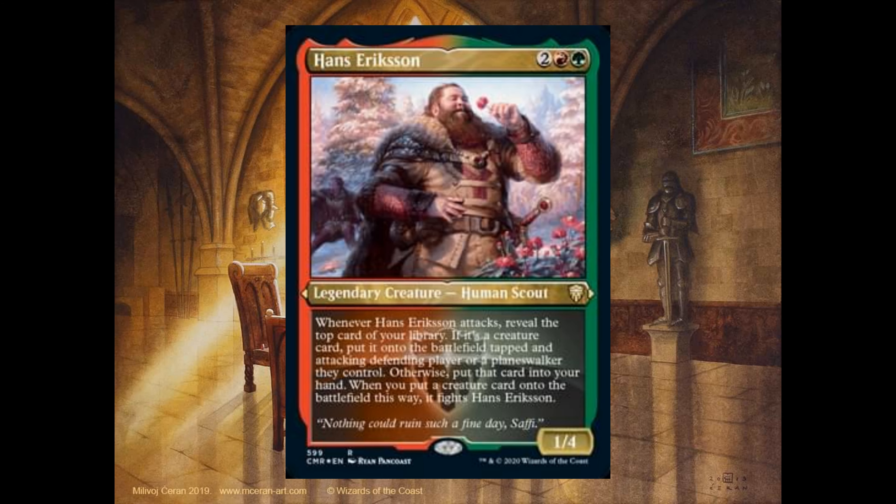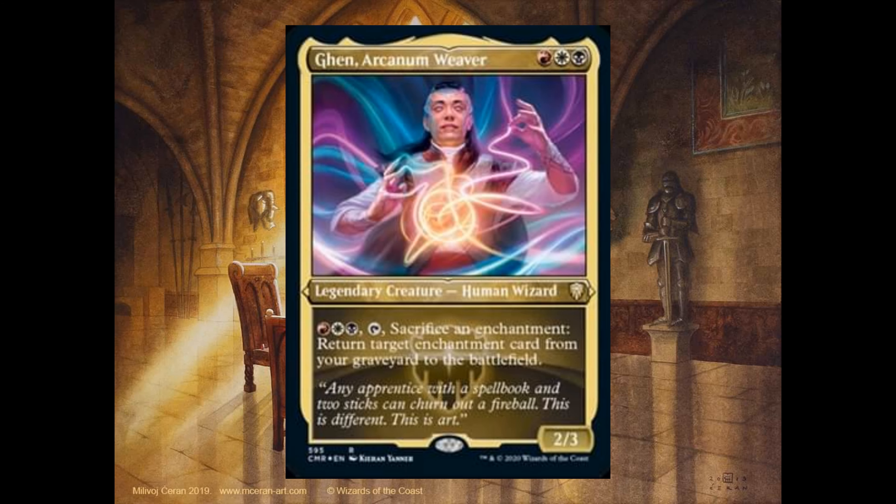Hans Eriksen, 2 mana — 1 red and 1 green — it's a 1-4. When it attacks, reveal the top card of your library. If it's a creature card, put it onto the battlefield tapped and attacking the defending player or a planeswalker they control. Otherwise, put that card into your hand. When you put a creature card onto the battlefield this way, it fights Hans Eriksen. Harkunum Weaver, 1 red, 1 white and 1 black — obviously these are all legendary creatures, they can be your commander — it's a 2-3. For 1 red, 1 white and 1 black, tap, sacrifice an enchantment, return target enchantment card from your graveyard to the battlefield.